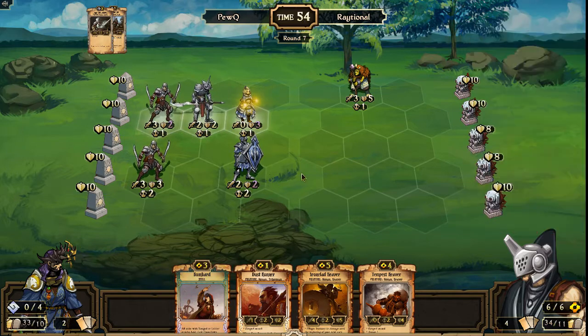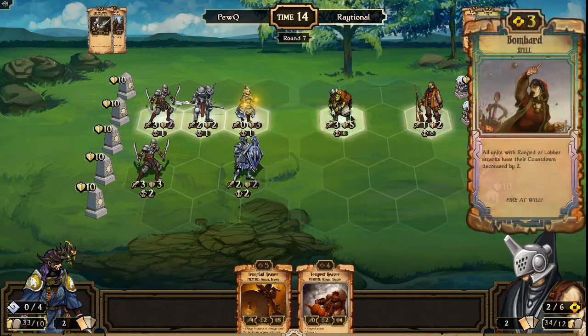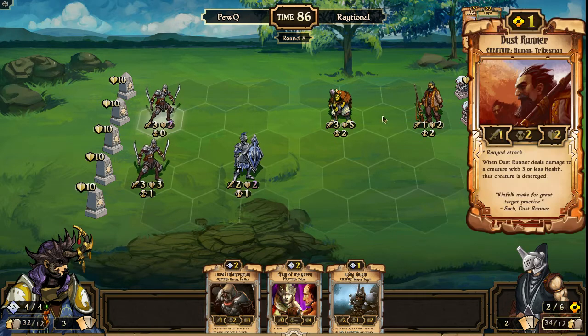Ironclad Reaver, Tempest Reaver, Dust Runner Bombard — it would be a two-for-two and would save the Elder. The Dust Runner would almost certainly die on the next turn anyway. Seems like the play to make. His other option is Tempest Reaver in front — with that armor it would make it really tough for PewQ to get the kill; it would require some tricks, some Pothers or some extra focuses. PewQ is certainly in the driver's seat right now. Raytional only has 25 seconds to decide. I think the better option is the Bombard play, but instead he plays the Elder in front, risking losing it to focus but being okay with that rather than guaranteed losing the Dust Runner.